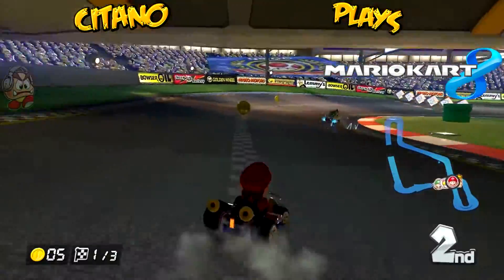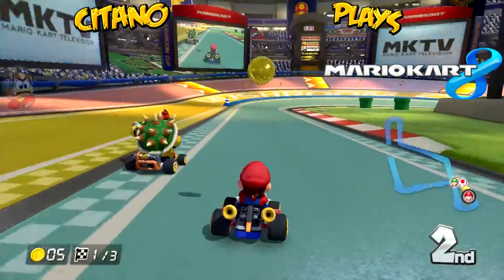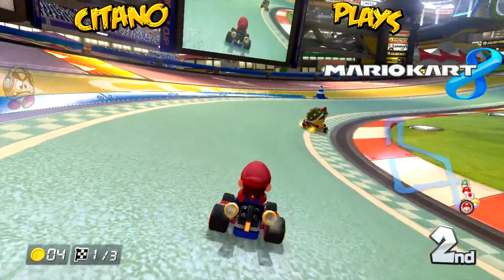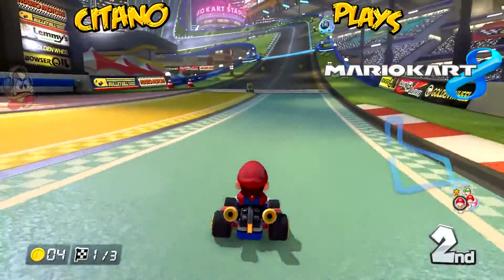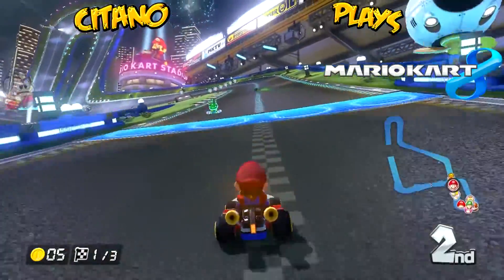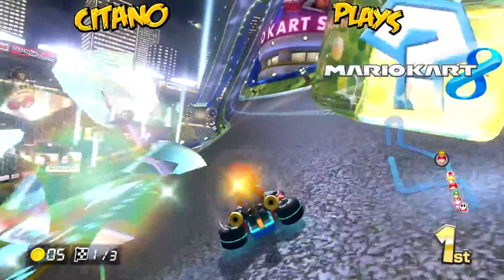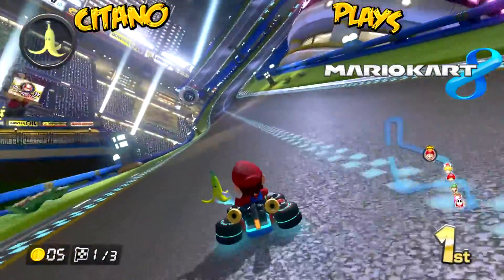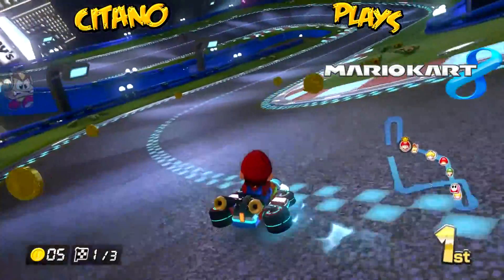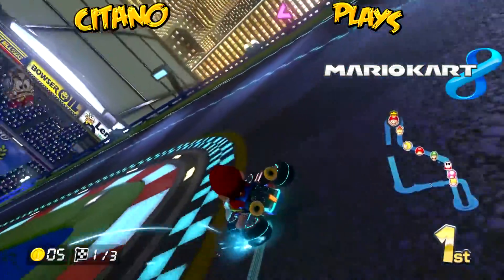This one is a bit easier. We have question mark item blocks - you can use them to get anything from items to coins. I just got hit by a green shell. These things can be thrown at others to slow you down. Coins are used to increase your max speed. You can have a maximum of 10 coins, and the more coins you have, the more speed you have. If you get hit, you will lose coins.